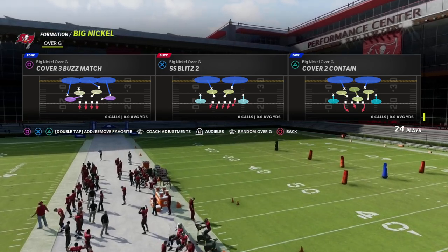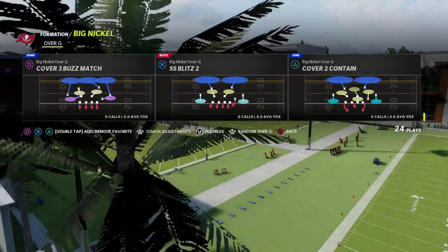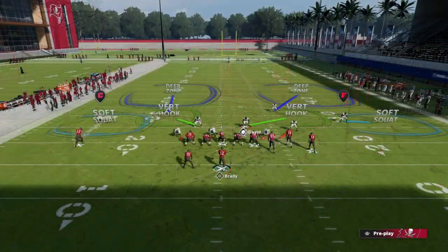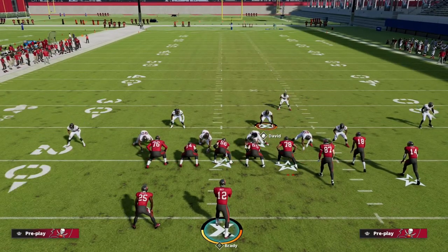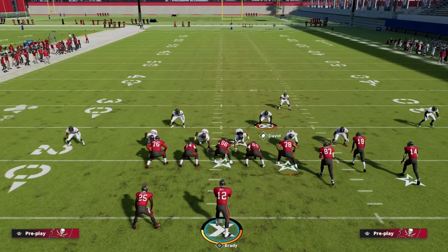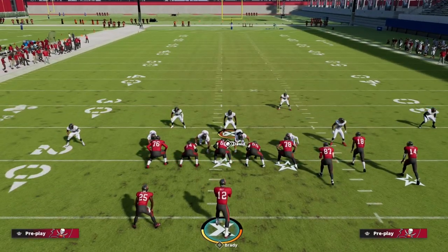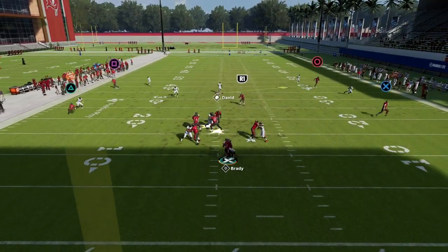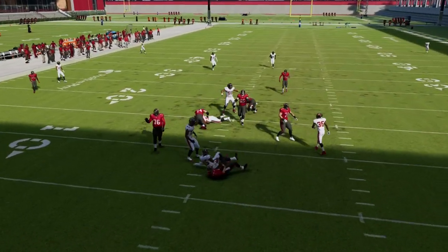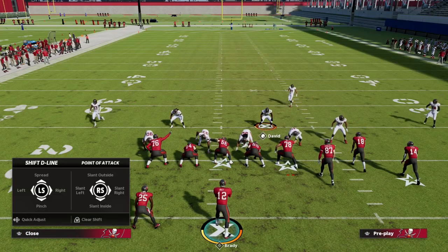The play we're going over today is Strong Safety Blitz 2 out of the Big Nickel Over G. All we're going to do is show blitz, pinch our defensive line, and then crash the line to the inside. If you run it just like this, you'll see you get this B gap pressure off the outside.